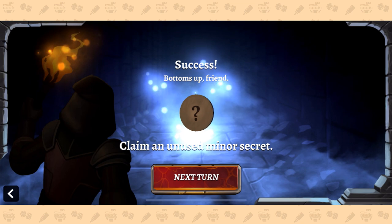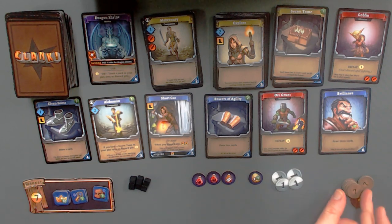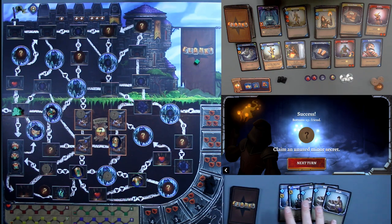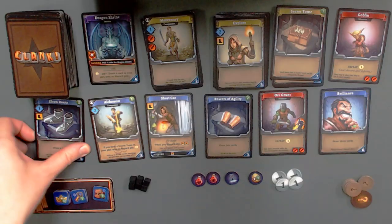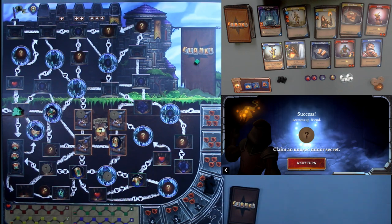Was it a health potion? Yes, and I gained the potion. That's great! So I immediately complete this quest. Next quest: claim an unused minor secret — even better, we're going to do that in a moment. Got some great healing. I have my pile of minor secrets over here that haven't been in the game, so I'm just going to take this top one and whatever this is, this is mine. Oh, I get to trash a card from my play area or discard pile — that's pretty cool. But before I do any of that, I'm going to use my next movement to move back down and then the other attack to kill that monster.